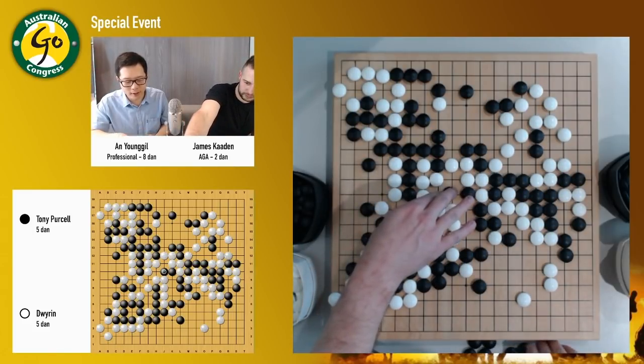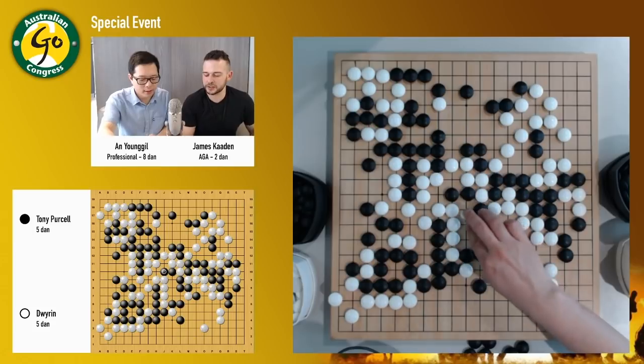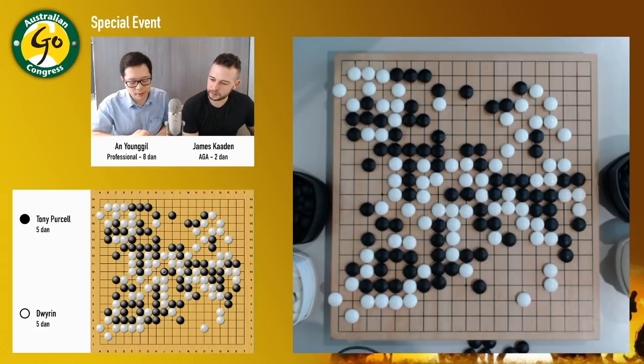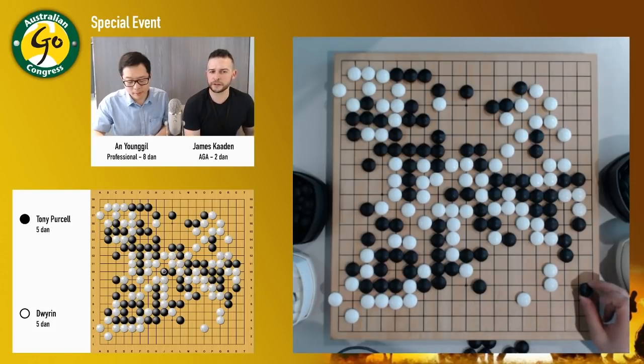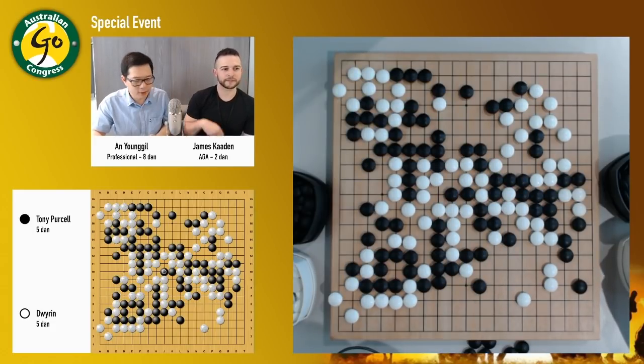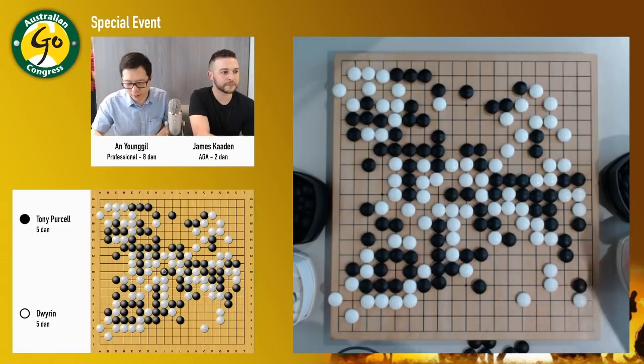So now I actually have to go there. That's a good idea. He's just starting to take liberties now. Is there anything white can do? Is there anything black has to look out for? Or is this just sort of wandering towards the endgame? Yeah, it's like towards the endgame now. Nothing really white can do at the moment.